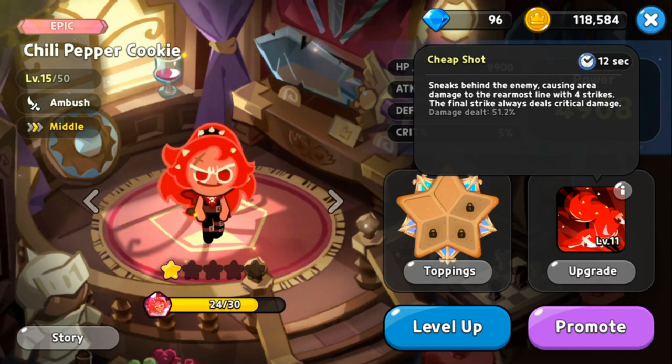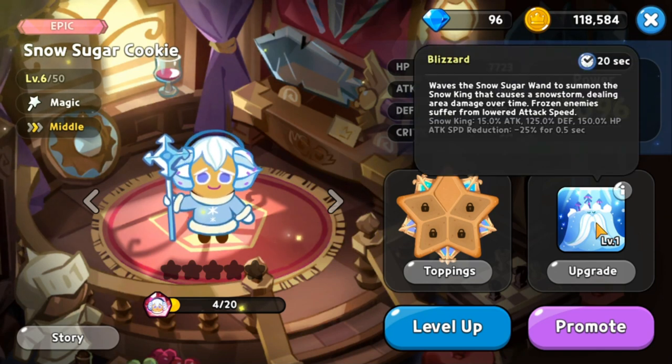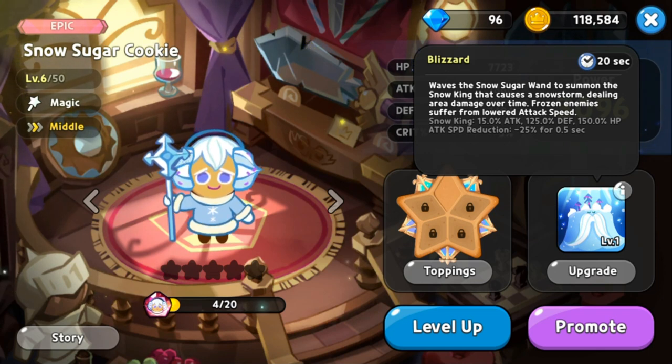Now for the top five middle cookies. At rank 5 is Snow Sugar Cookie, an epic magic class. Her skill Blizzard has a 20 second cooldown and summons a snow king that causes a snowstorm dealing area damage over time. The snow king has 50 attack, 125 defense, and 150 HP, and frozen enemies suffer a minus 25 percent attack speed reduction for 0.5 seconds.